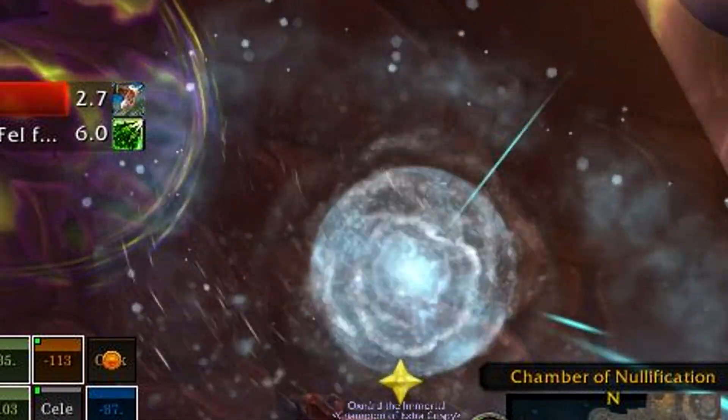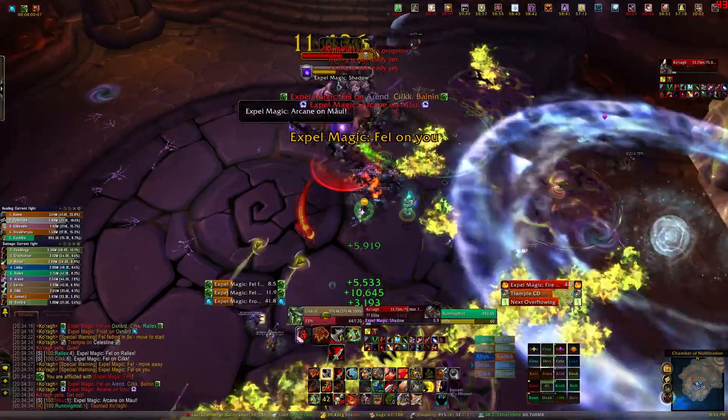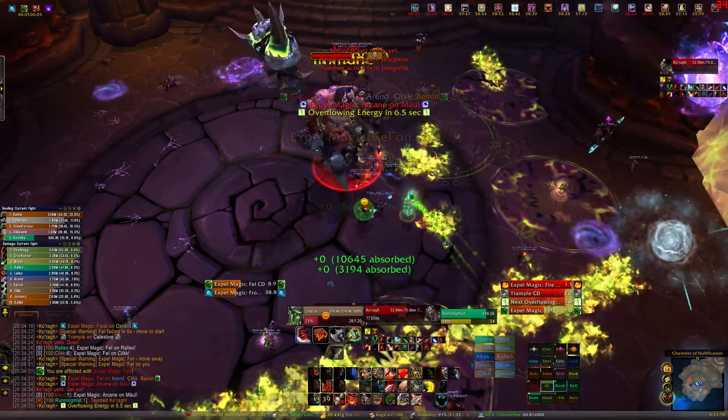Korag throws a Frost Orb that only deals damage when it first hits the ground. After that it only slows you the closer you are to it. Expel Shadow is a healing absorption effect that needs to be healed through as fast as possible.